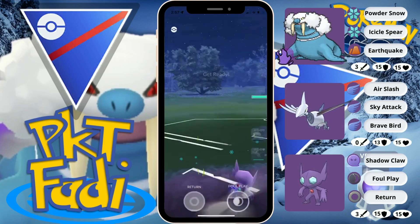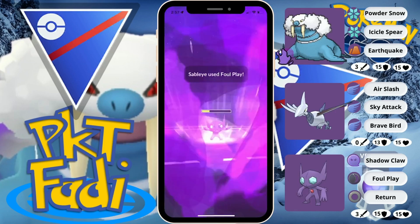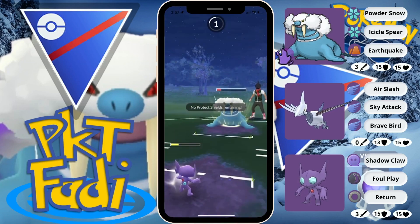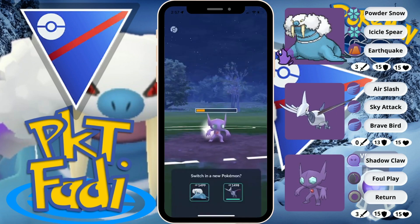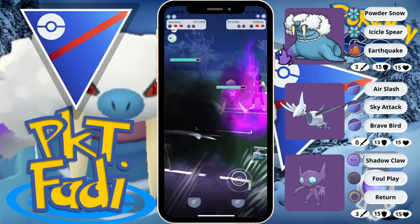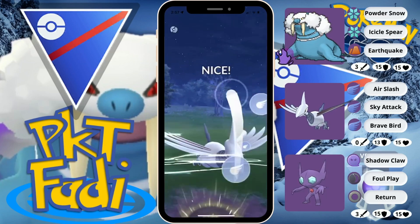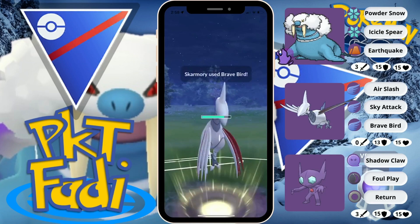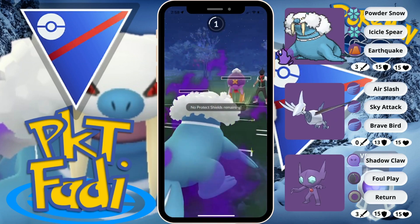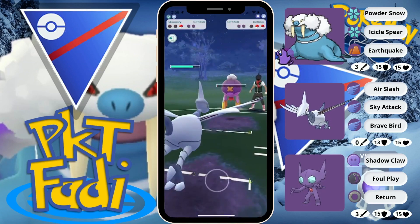My opponent probably comes back in with Walrein again — we're gonna go for a quick Foul Play to do as much damage as possible. Not quite enough to take them down, but Sableye did do its job quite nicely. In comes Skarmory, and this is gonna be a Drifblim — very interesting matchup here. We're gonna go for a Sky Attack and then quickly swap out into our Walrein to catch the Shadow Ball. Perfect catch right there. Shadow Ball is gonna take us out, but now Skarmory can just pretty much clutch this matchup.